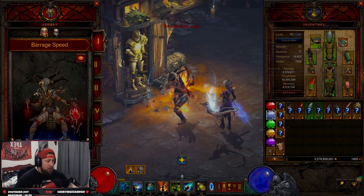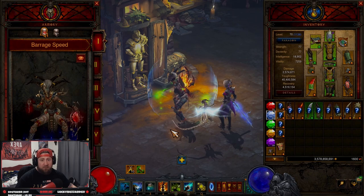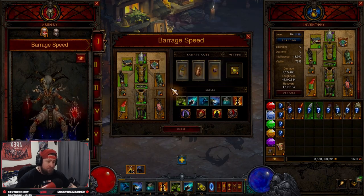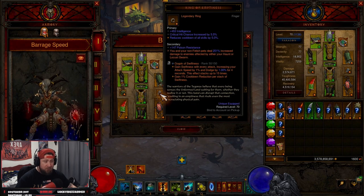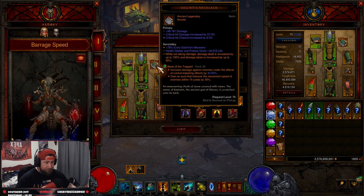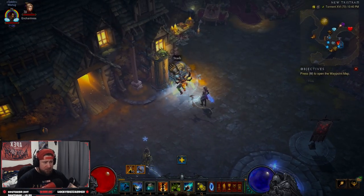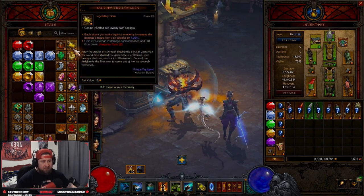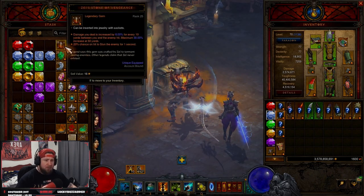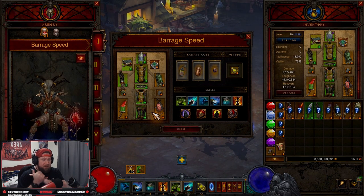You can swap a few things if you want. Our legendary gems are Bane of the Trapped for more damage, Gogok of Swiftness for dodge, speed, and cooldown, and Molten Wildebeest's Gizzard so we can keep our Squirt's Necklace up at all times. If you don't want to run Molten Wildebeest's Gizzard, Bane of the Stricken or Bane of the Powerful are both solid alternatives. If you really want to push, you could run Zei's for a bit more damage or in groups. That's the updated barrage speed build.